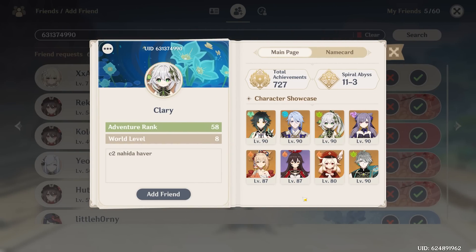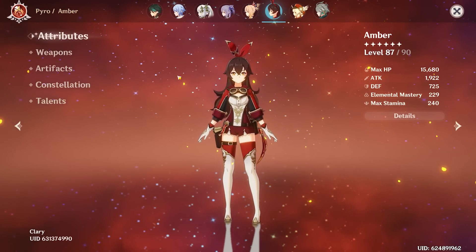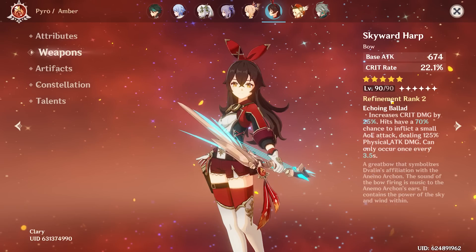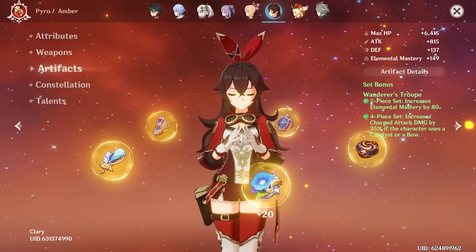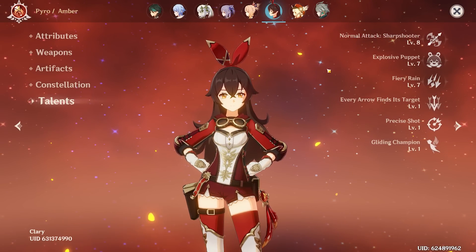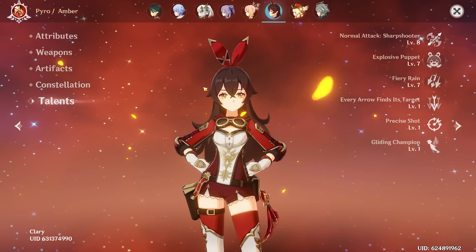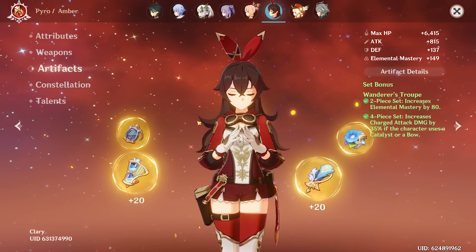Next up, we get off our whale high and go to a bit of a lower spender — we're reviewing an Amber this time. 1900 attack, 229 EM — really nice. Running Skyward Harp R2, so maybe a mini whale. That's a very good weapon for Amber. Using Wanderer's Troupe set, so going for charged shot Amber — that makes sense. Constellation 2, not rolling on standard banner. Talents are 8/7/7, so definitely going with charged shot main DPS Amber.